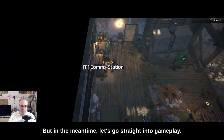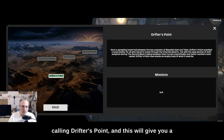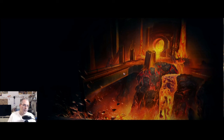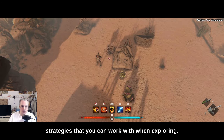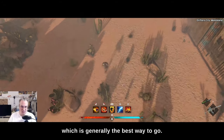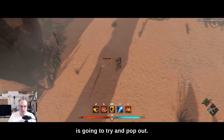Let's go straight into gameplay. Right now we'll be showing you the desert map — we're calling it Drifter's Point. This will give you a taste of what the gameplay will be like. Generally speaking, you have a couple of strategies that you can work with when exploring. My favorite strategy is shoot anything that moves, which is generally the best way to go. Here you can see this tentacle monster, which I'm just going to try and pop out.